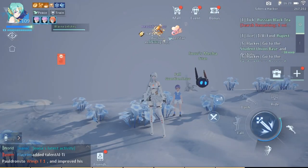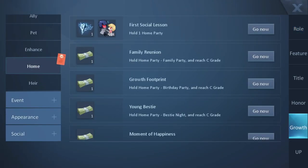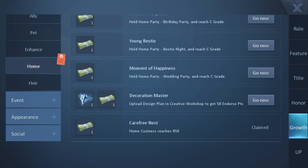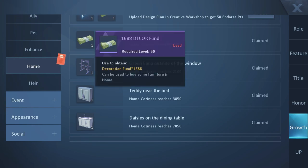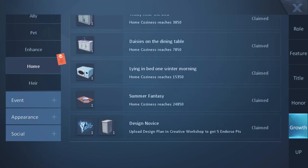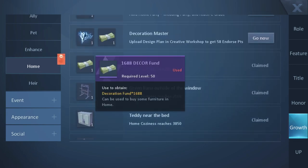The third one is by completing milestones for your home growth. Click your avatar, click growth, then home. You'll see that there are goals you have to do, like holding parties and reaching a specific grade for it, getting 58 endorsed points in the creative workshop, and reaching a specific home coziness level. Don't beat yourself over these goals though, because either you'll reach them at one point eventually, or there are much better and faster ways to earn the funds that the goals give, like the ones I've already mentioned.